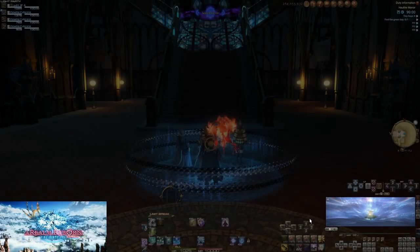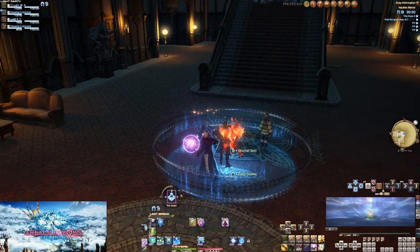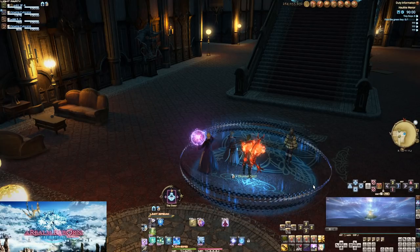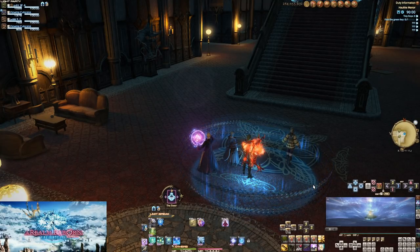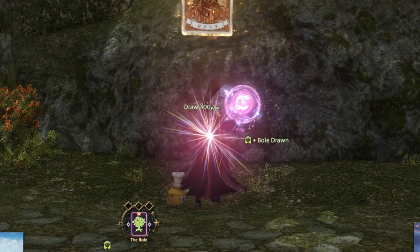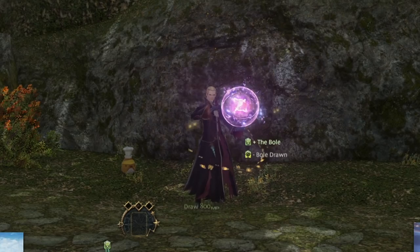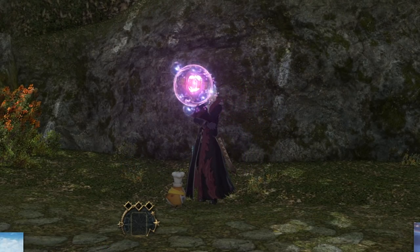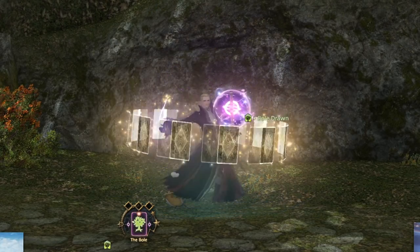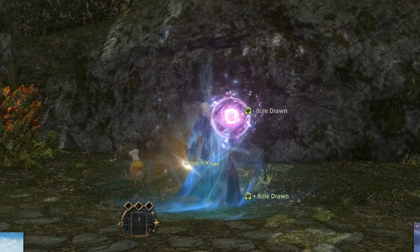Draw the moment you get into an instance. Wait to play the card until you get into combat, but the sooner you draw the first card, the sooner you can draw your next. Draw will also heal 800 mana per use, giving you a ton of extra mana as long as you don't forget to draw a card. Between this and Lucid Dreaming, you should rarely run into mana problems.